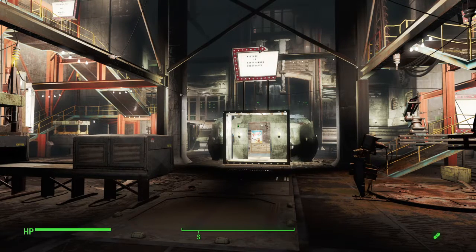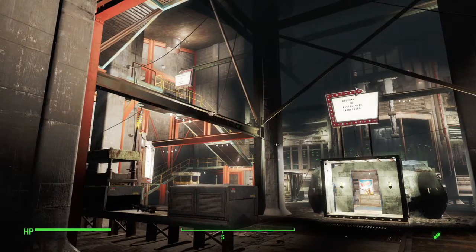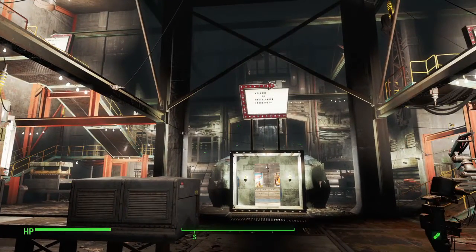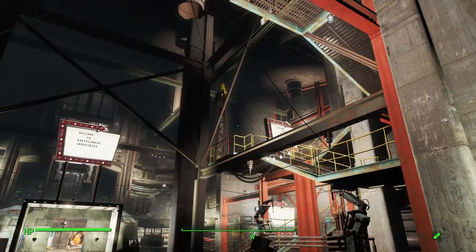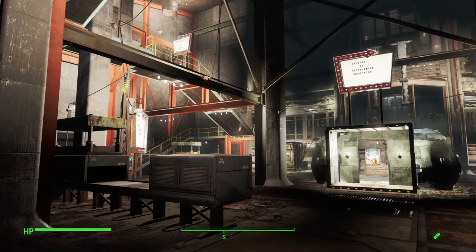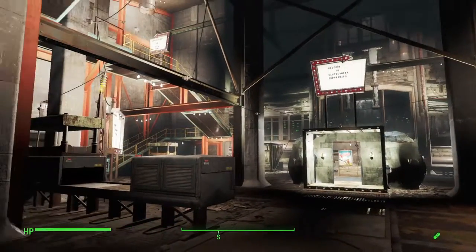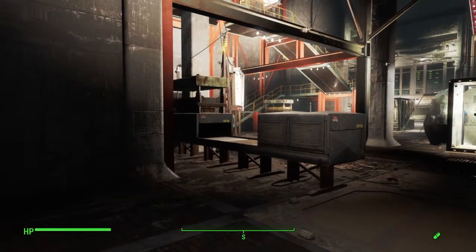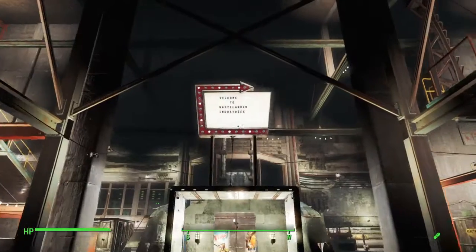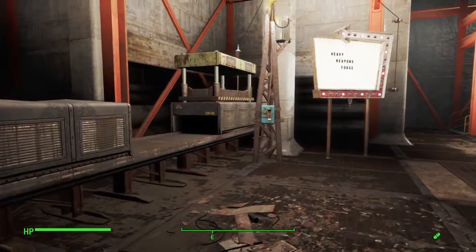Hey, what's up everybody, Scott here. This is a settlement tour of the Mechanist Lair. You can't get this unless you have the Automatron DLC, and at the end of the quest it opens up this new settlement. The only bad part about this settlement is you can't place any food or water, so having people live here is kind of out of the question. But with the Contraptions DLC, I decided to put all the builders down here and turn this into a factory — welcome to Wastelander Industries.